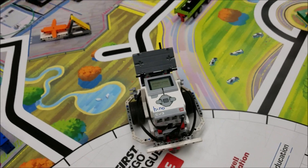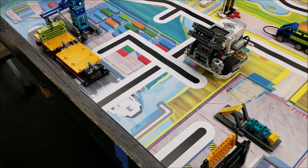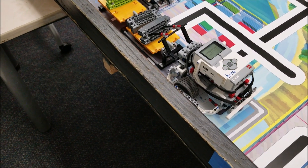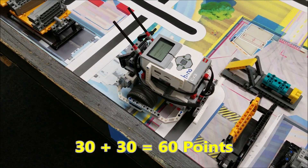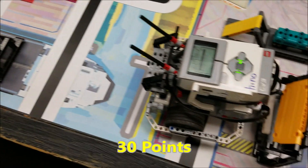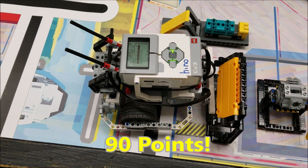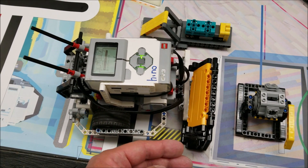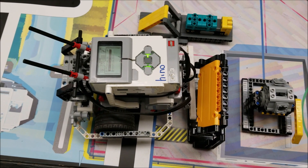Okay guys, here we go — the educator plus plus robot. We've got two gray containers that we're going to drop off first on this cargo ship. Nice — I love how it can just scrape that off. Then we back up to the accident avoidance — yes! So we got 30, 30, and another 30. We did not knock over that black frame, so we got 90 points with this educator plus plus robot.